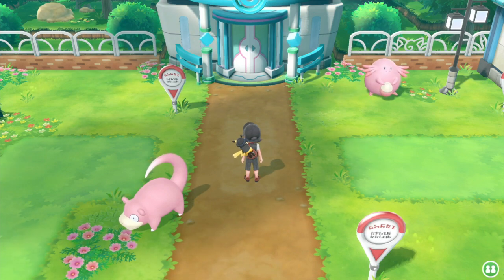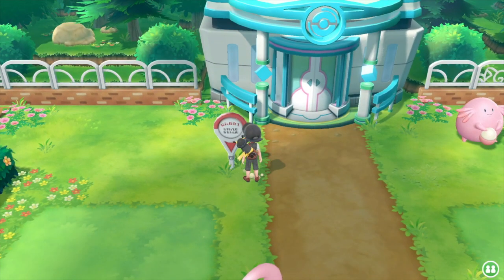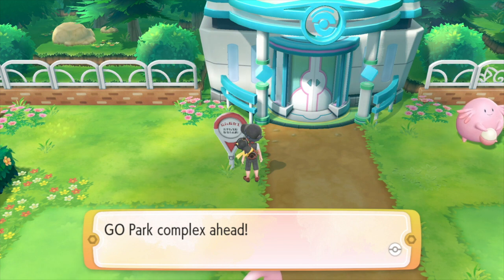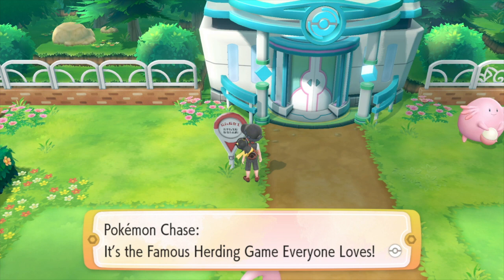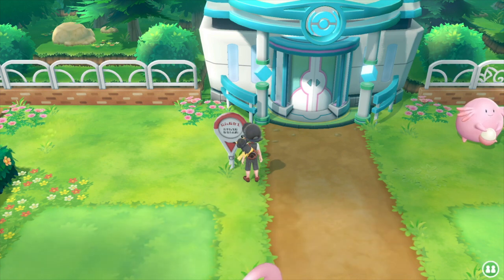Hi there Fire Squad, welcome back to part two of our Pokemon Let's Go, how to link to Pokemon Go. In this tutorial I'm going to show you how to transfer at the GO Park. However, if you've only just started in the game you won't be able to come to the GO Park until you work your way all the way around the map and get to Fuchsia City. If you get stuck doing that, you can check out our entire series for Pokemon Let's Go including our walkthrough with the link above. For the rest of you, this is how you transfer Pokemon at the GO Park.